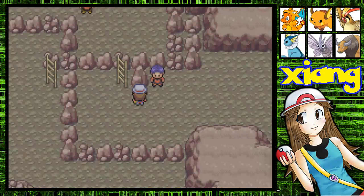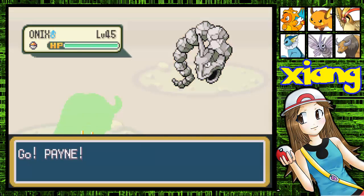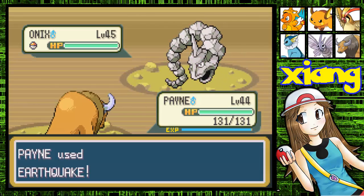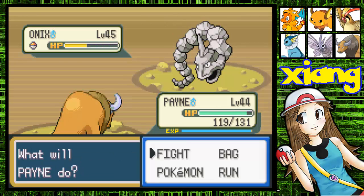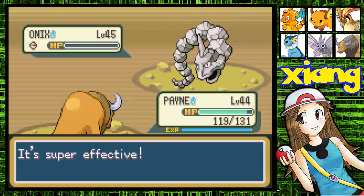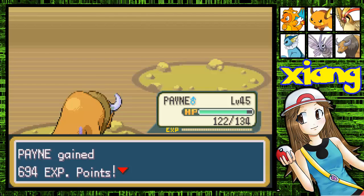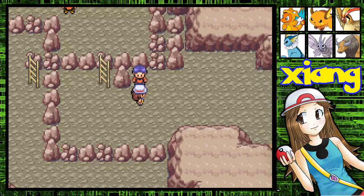First of all, we are going to teach Double Edge. I did do some grinding since the last time I uploaded, so I'm not sure what levels they were before, but my team has grown a bit in levels. Pain is level 45 now, so that is good. We are going to teach one of our Pokemon Double Edge.